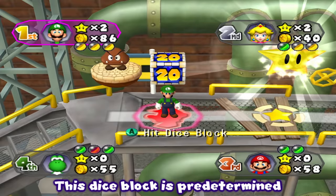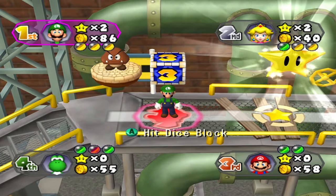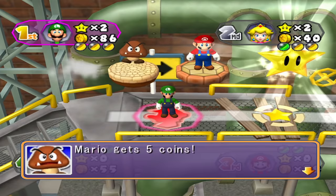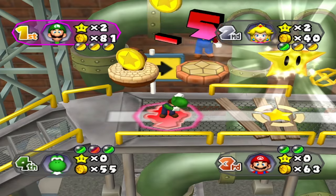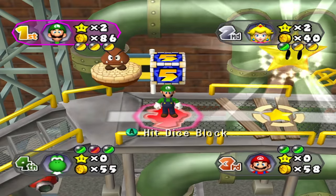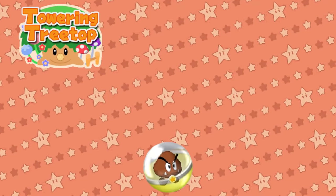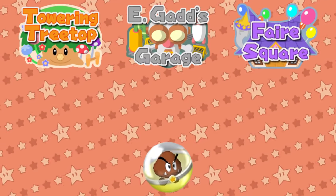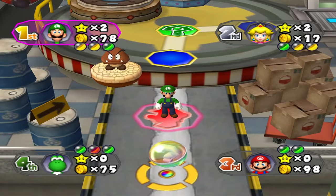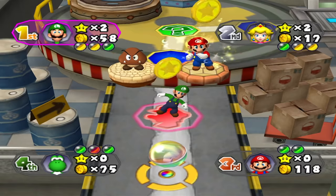Goomba Orb: any foe who lands on it hits a dice block that determines how many coins they give you. The possible amounts are 3, 5, 10, 15, and 20, with an equal chance for each result. This effect can be fantastic if the Goomba rolls 10 or higher, which it has a 60% chance to do. It appears on Towering Treetop, E. Gadd's Garage, and Fair Square and is a fairly common pull. I'd buy it if I had spare coins and placed it directly on the main path — this is the kind of orb that pays for itself after a few players land on it.